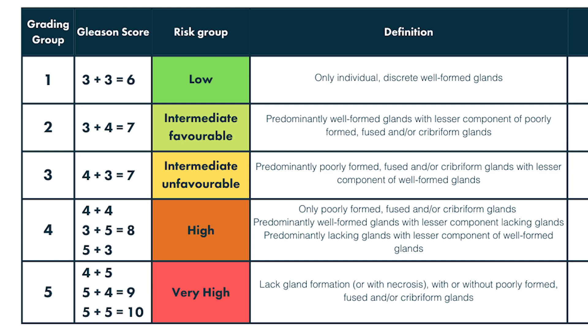Although someone could have a score of 6, 7, 8, 9, or 10, we think of 6 really in one group and everything else in another group, because anything above 6 has to have some element of grade 4 or worse. If most of my cancer is Gleason 3 — the least aggressive type — does that still mean I need treatment?